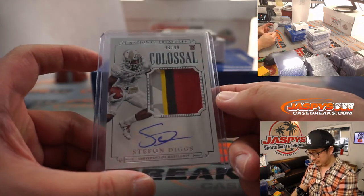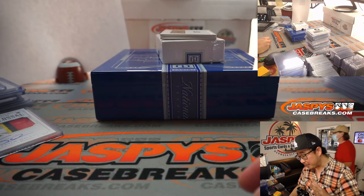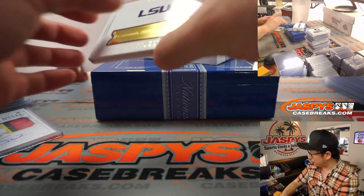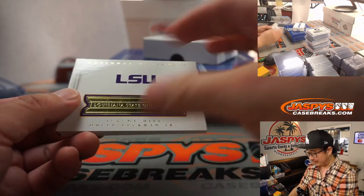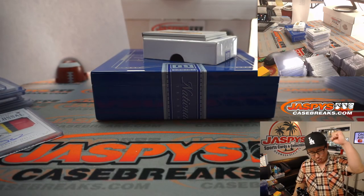It's a great patch there too. Nice. Last but not least, we got out of five — book. Jeremy Hill, Odell Beckham Jr., dual relics. Two out of five — Monty with that one. All aboard the Big Hit Express, woo-woo.